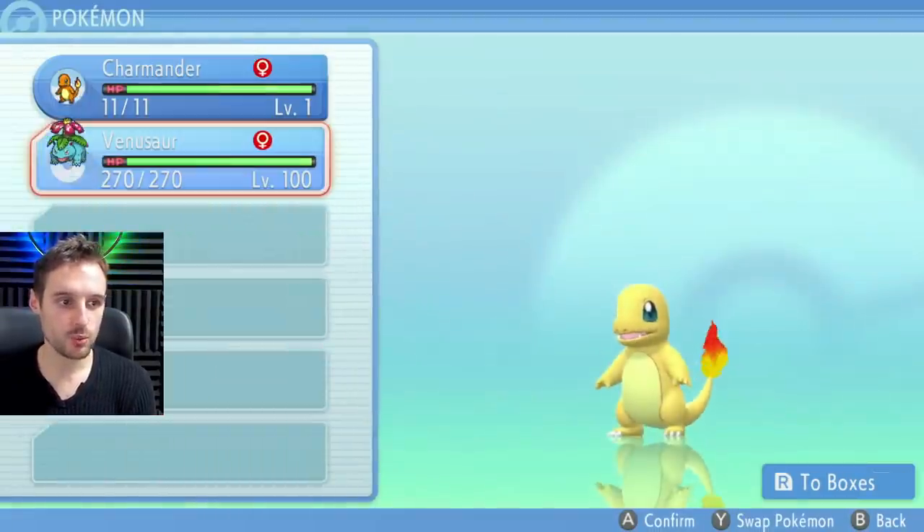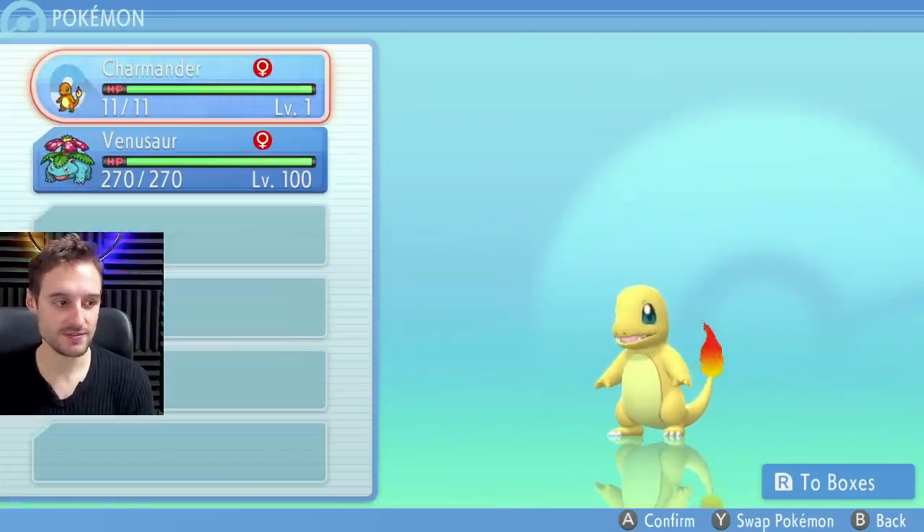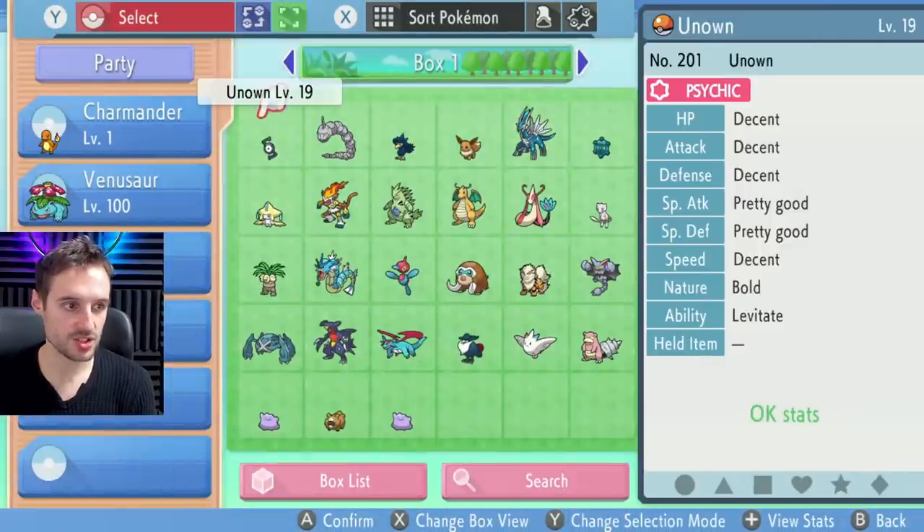There are other glitches to get here that I haven't covered yet, so I'm not going to be able to help you there yet. But once you have access to the Fight Area, that's one of the first requirements because we're going to be doing hyper training. The other requirement is you're going to need one level 100 Pokemon and the Pokemon you want to give best IVs to. Let's have a quick look at those two right here.